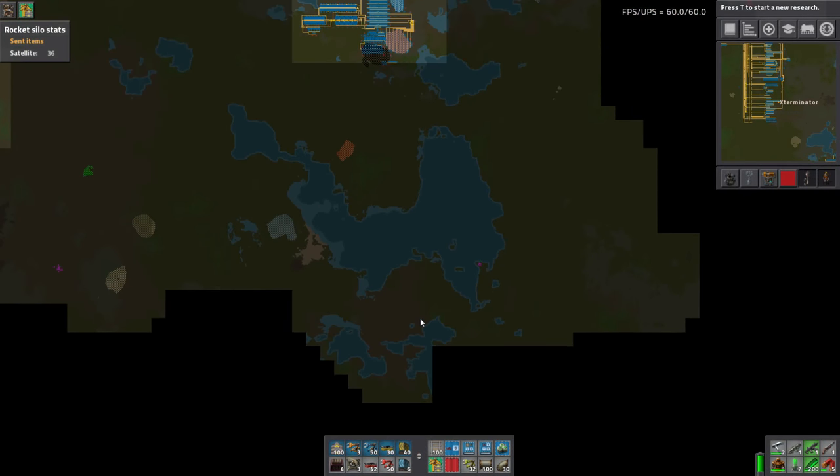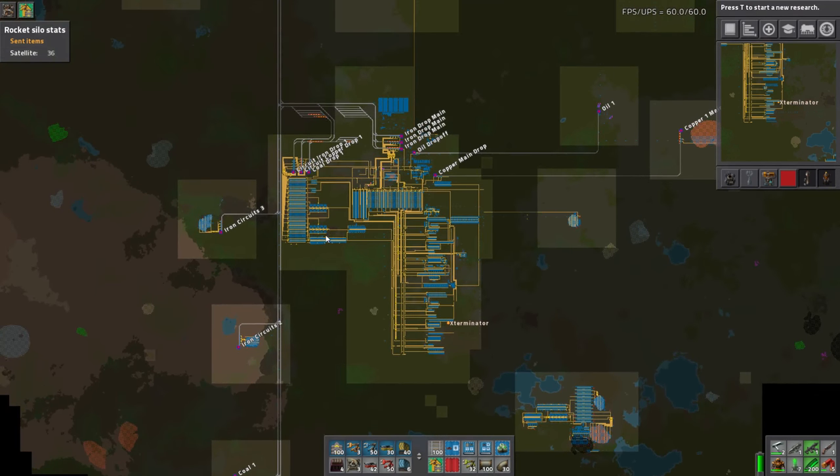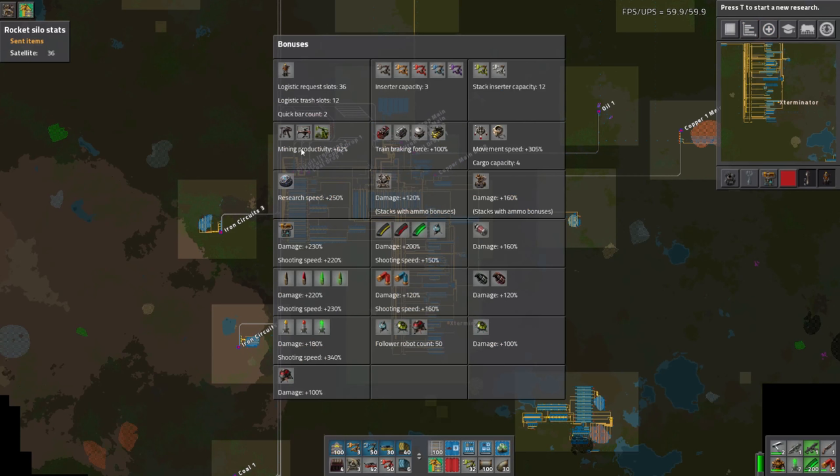We cleared out some biters, found a little oil, some more iron. We also knocked out another productivity research, so we're now at 62% productivity. But let's go ahead and work on a circuit build.